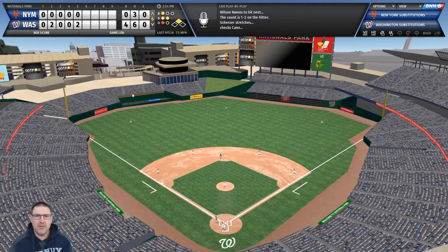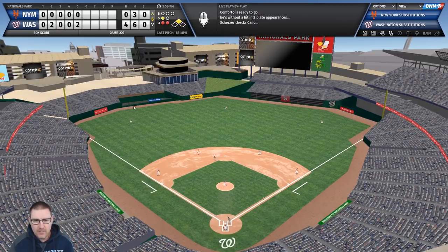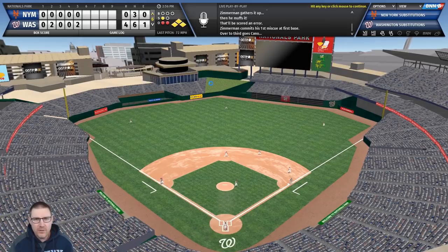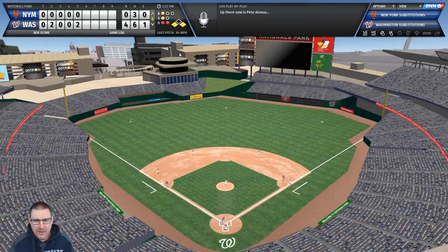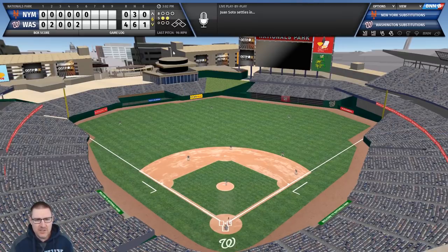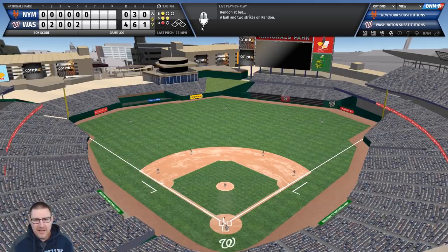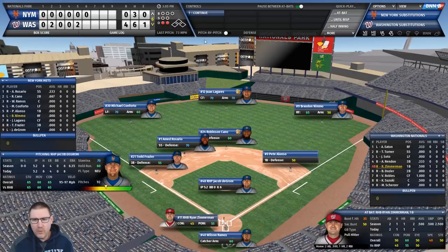Ramos strikes out - two out. Conforto needs to come through - he hits it down the first baseline and the first baseman throws it away, an error. Runners at the corners, two outs - it comes down to Pete Alonso. Come on son, I believe in you Pete... it's a pop out to right field. deGrom is at 84 pitches, getting towards his last innings - easy out back to first.